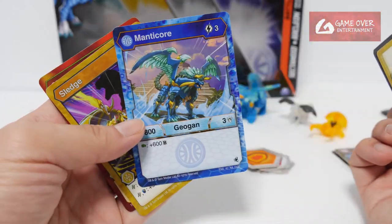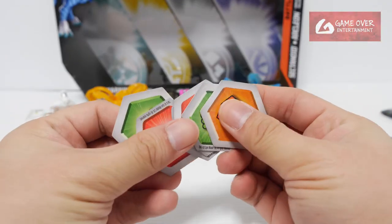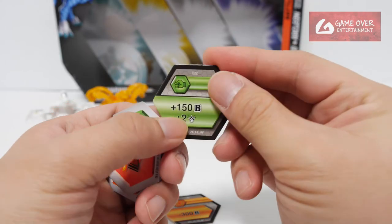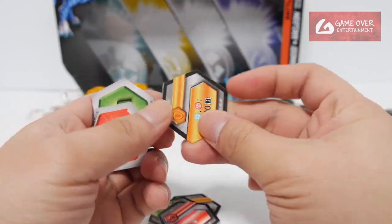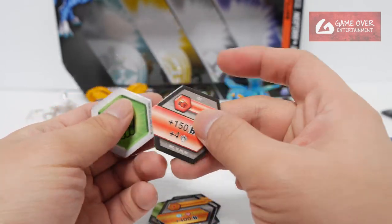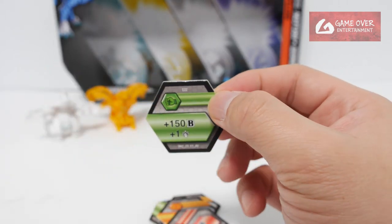Actually, the name Manticore sounds better than Arcleon. So, we have the Bakugan Cores: Shield minus 300B, Green Fist plus 150B plus 2 damage, Flaming Fist plus 5 damage, Shield plus 400B on Helix of Spyrus, Flaming Fist plus 150B plus 4, and Green Fist plus 150 plus 1.